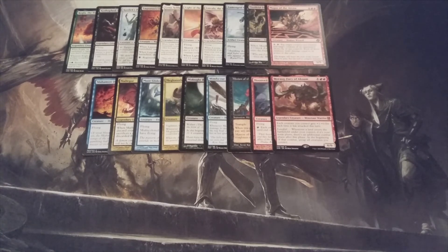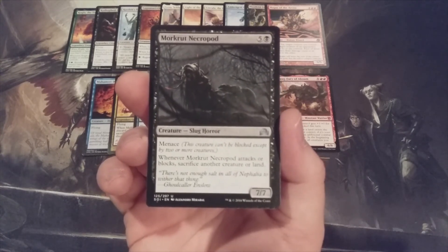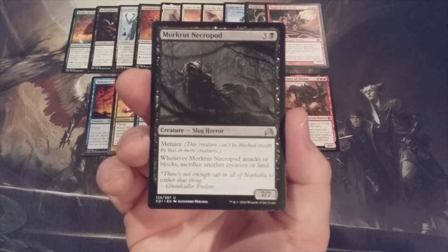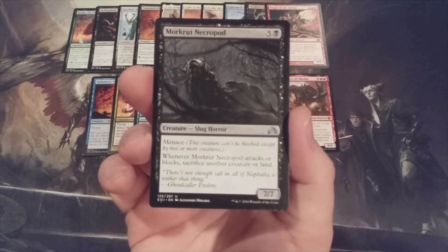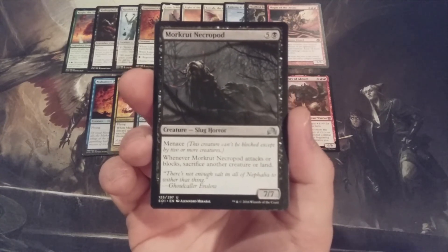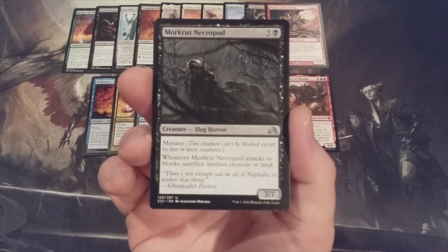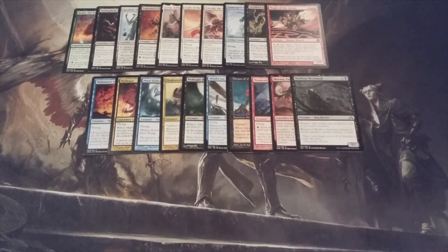Creature number 20, the last one for today: it is mono-black, and it is Morkrut Necropod, a 7-7 with Menace. Whenever it attacks or blocks, we sacrifice another creature or land. The 7-7 is massive, the Menace is great evasion — you're just going to have to figure out if it's worth sacrificing a creature or a land to send this slug horror into combat. All right, there you have it, MTG BC — 20 more creatures into the Momir Vig Cube with CMCs of 6. Let me know in the comments section below which are your favorites. This is MTG Burgeoning, your channel for all things Magic.